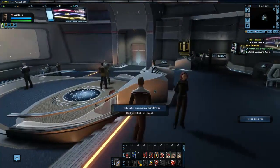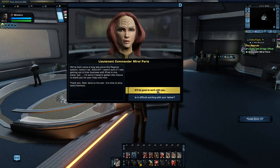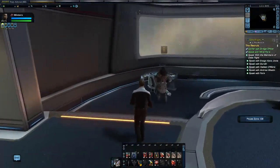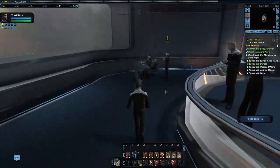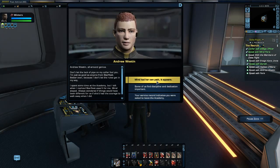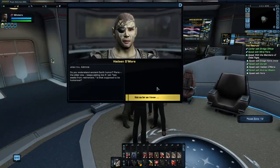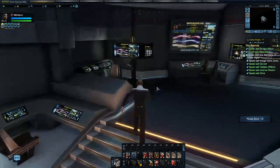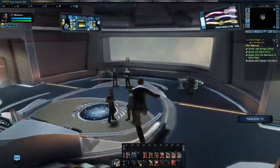All right, so we're on the bridge of some ship. Here's Lieutenant Commander Meryl Paris. As always, I'm just going to fast-forward through everything. We have to talk to a number of NPCs here — Andrew Weston, all-around genius; Jolantru; Kenan. Now we speak to Tom Paris.